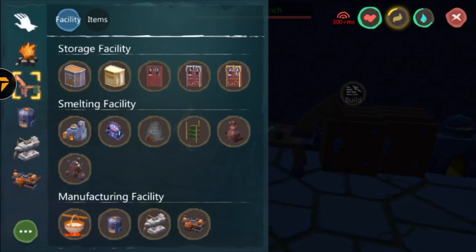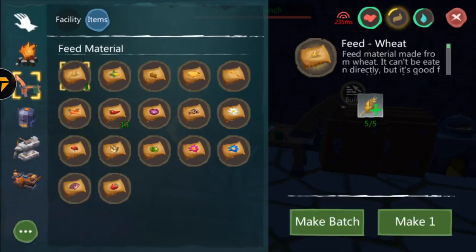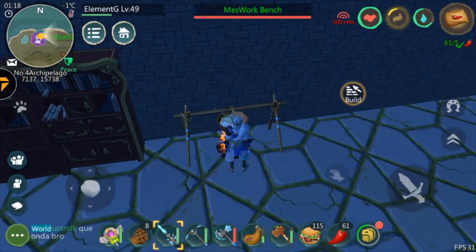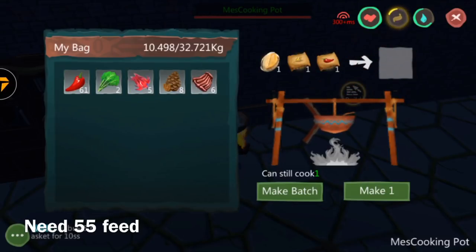Open your workbench, go to the item section, and craft 55 wheat feed and 55 chili feed. Once you have those crafted, head to the cooking pot. With your cooking pot ready, put in your abalone, your wheat feed, and your chili feed. You'll be needing 55 to tame the parrot.